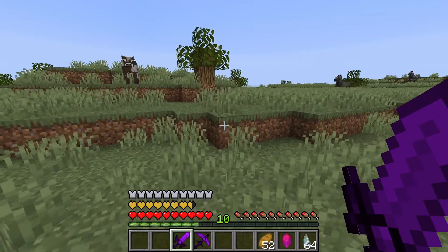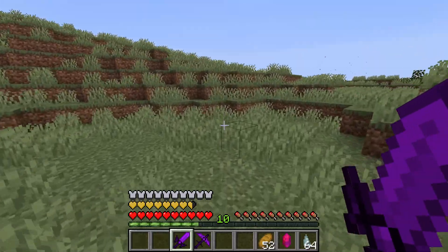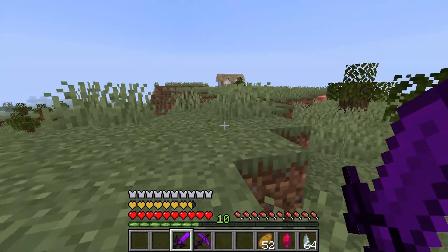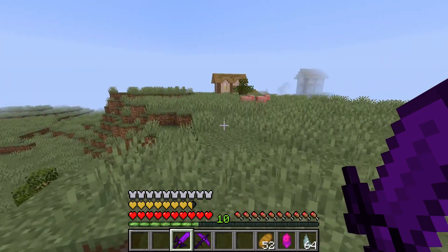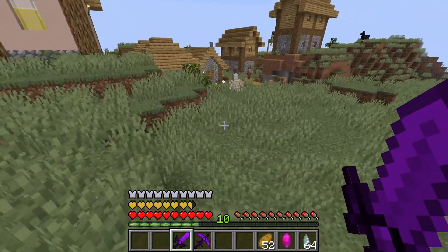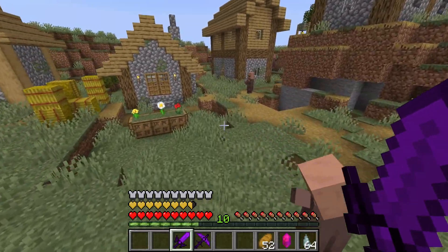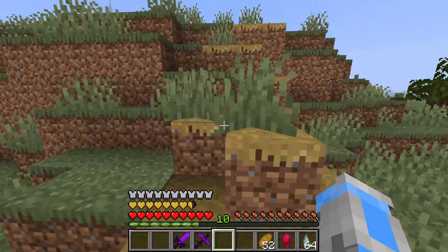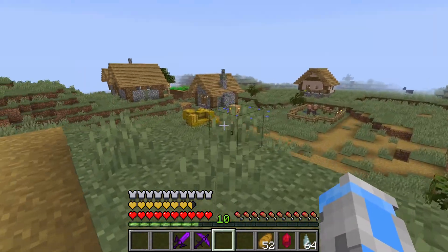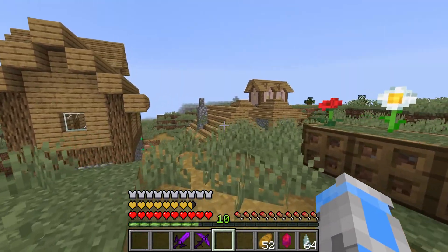If I go this way we'll find a village pretty soon. I just need some villagers — I need Looting 3, and it might be nice to have some Sharpness and maybe Efficiency 5. As you can see there's a ton of villagers up in here. I think we're gonna do something kind of normal Minecrafty and make a small villager trading center probably right in the middle of this town, and just see where we go from there.